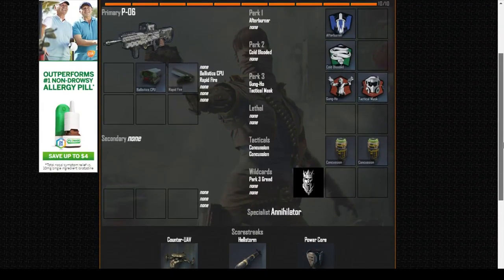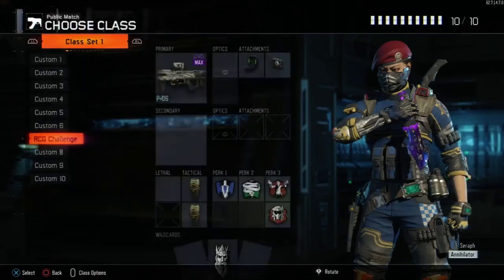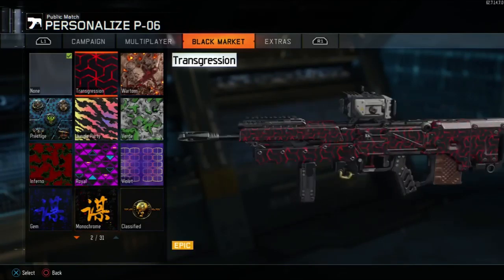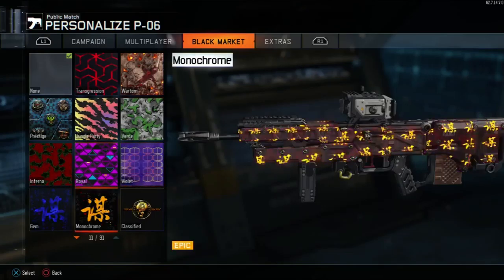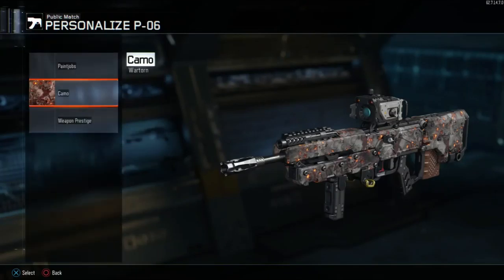Now that you guys see this I'm going to transfer it onto my console. Alright guys, we are here on the console portion of this video. As you can see I already got my class right here, and I just want to say I have so many good camos for this gun and I never used it. I got War Torn, Prestige, I also got Gem and Monochrome — I don't know which one looks better. The regression kind of looks clumped up, I think we're just going to use War Torn.